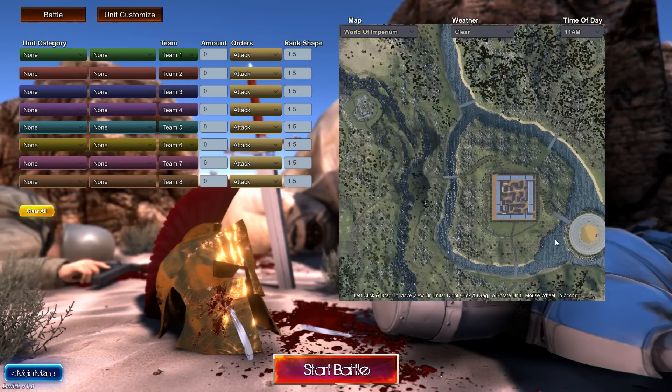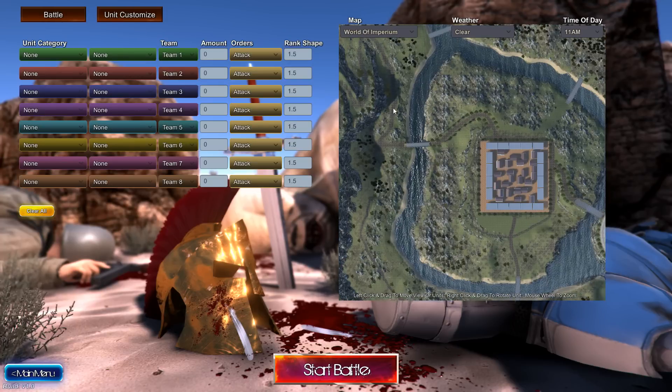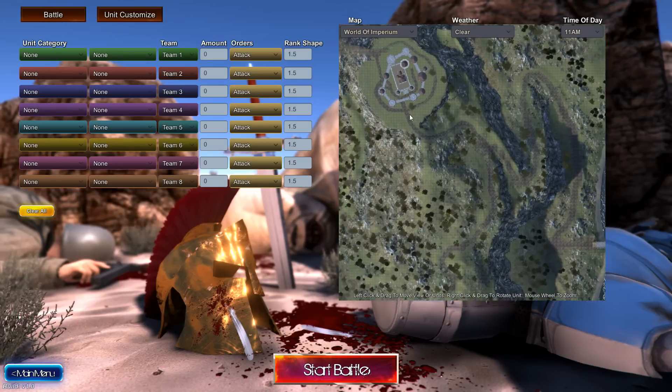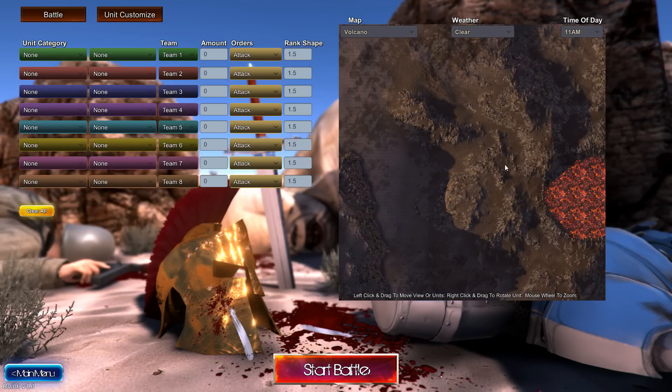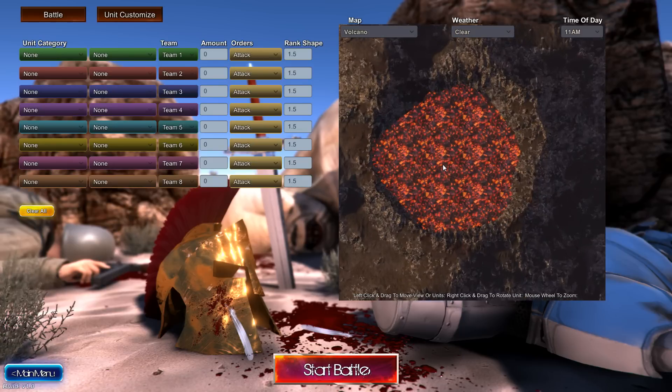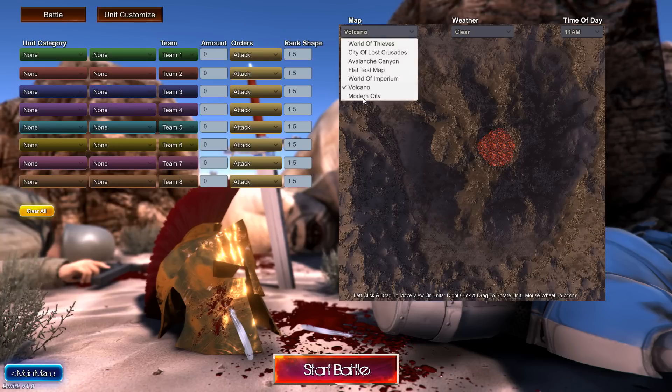Oh my god, we've got an arena! So we've got an arena, we've got a city, and then we've got a castle on a hill. No way, I gotta see that. And then we've also got Volcano. Can you have people fighting on the volcano? And then what's this last one — Modern City?